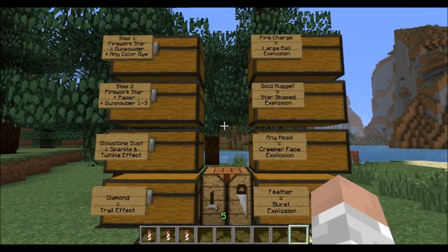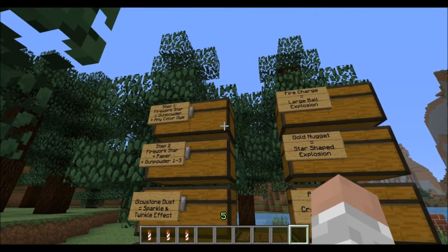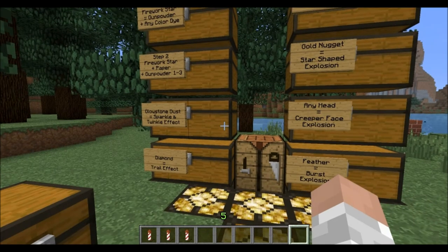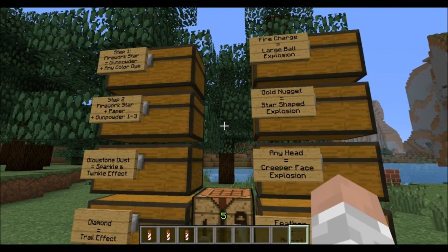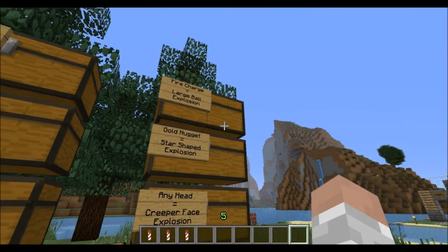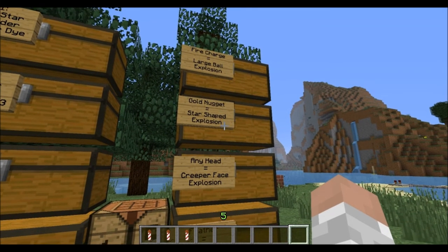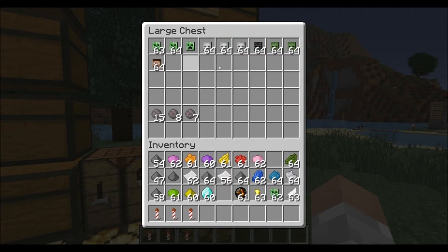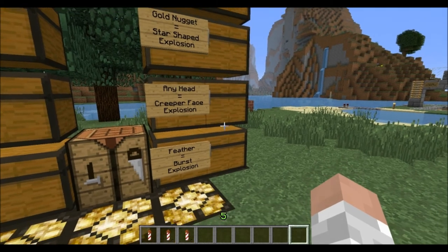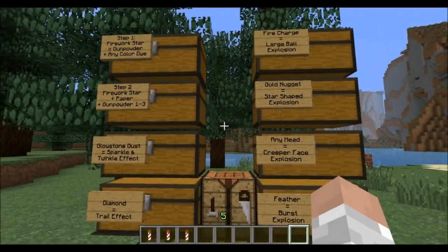We've already covered the left side of these cases — step one, step two, flight duration, glowstone dust, and diamond. Now let's cover the right-hand side. As you can see from the signs: a fire charge gives a large ball explosion, a gold nugget gives a star-shaped explosion, any type of head — creeper, Steve, or wither skeleton — gives a creeper face explosion, and a feather gives a burst-type explosion.